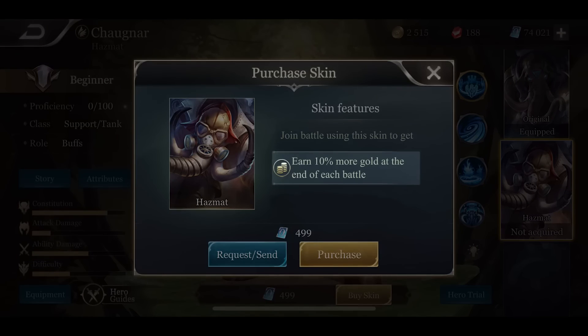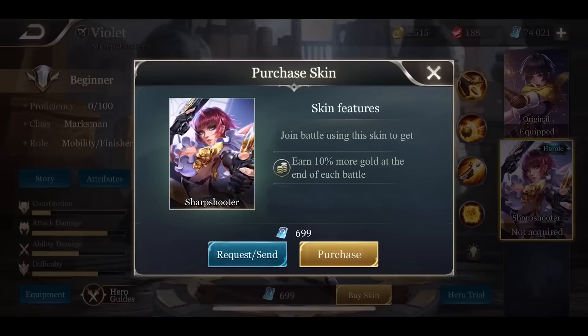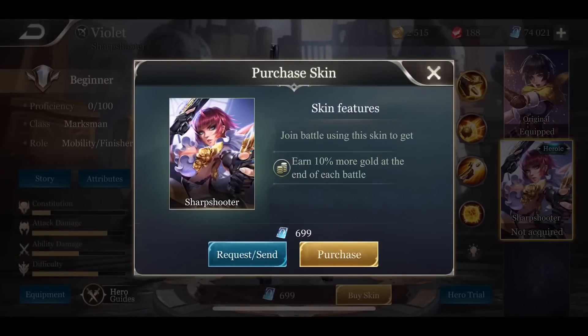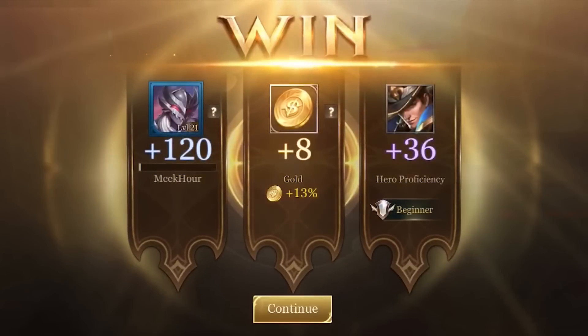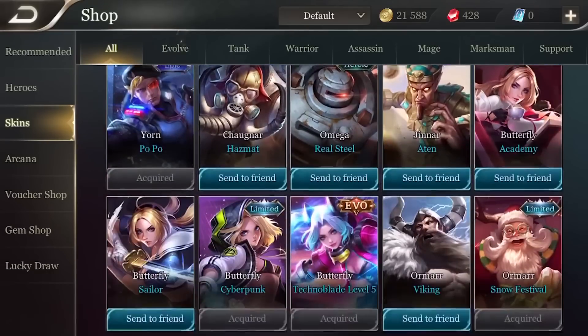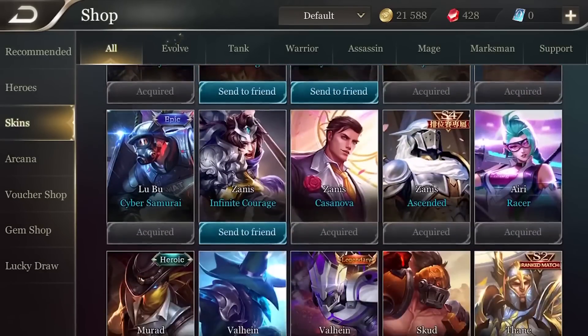In addition to this, equipping a skin will now earn you an additional 10% bonus gold per battle. Please note, all skins, no matter the rarity or if it's from a trial card or not, will provide you with the same bonus. We hope all of these nice skins can provide both a visual bonus as well as a direct benefit to your gameplay experience.